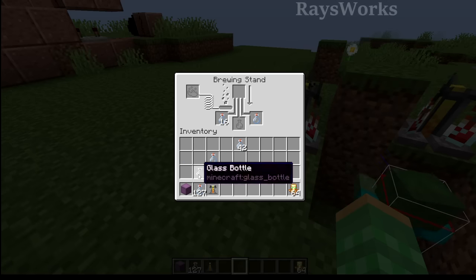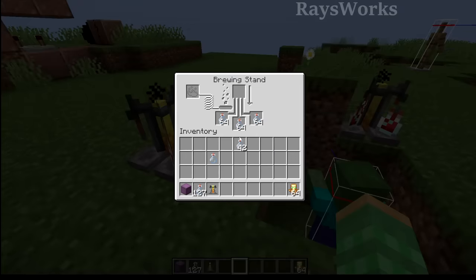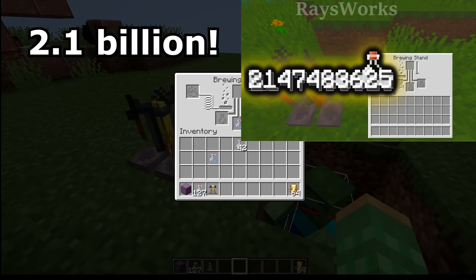By clicking this way you can get all the way up to an entire stack. Then you could grab this stack and click on another stack and they would actually stack together, so you could end up with really high numbers — up to 2.1 billion items in a single stack.